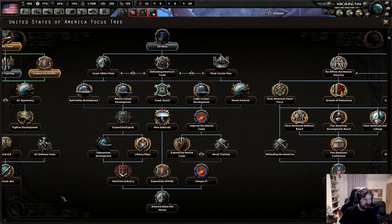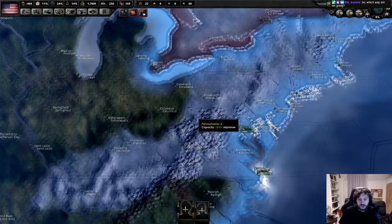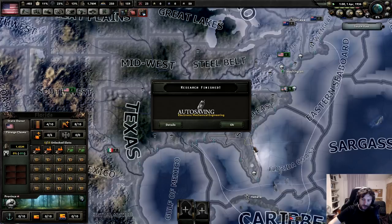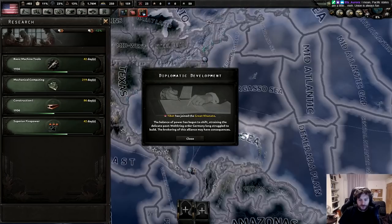These events are kind of terrible for me. U.S. Navy - Pride of the World. If we can at least get to the Civil War soon. I like the idea of going with Huey Long and going American Union State, but that means I want the Democrats to win the war and then side with the Union State. Tibet has joined the Great Khanate - balance of power has begun to shift.